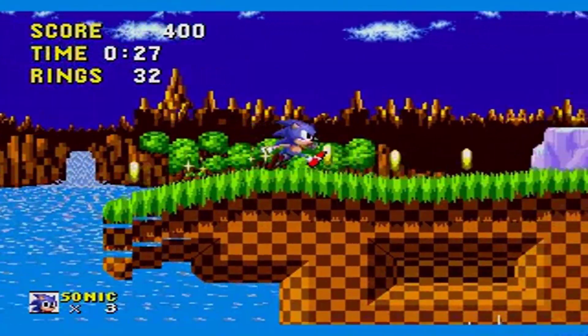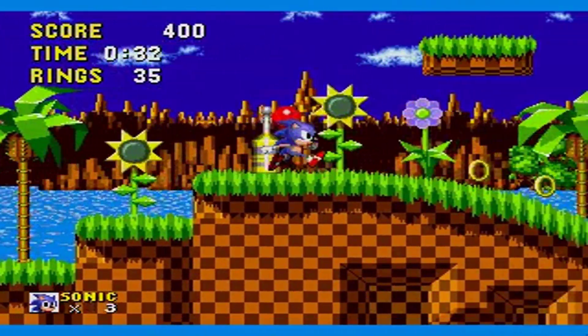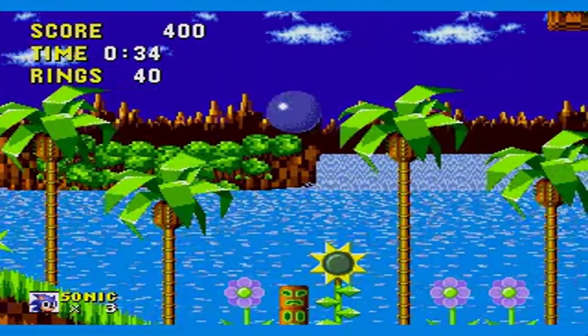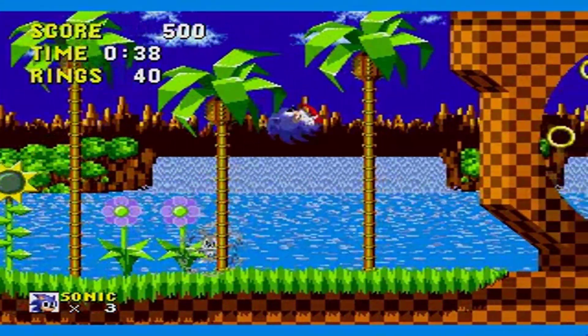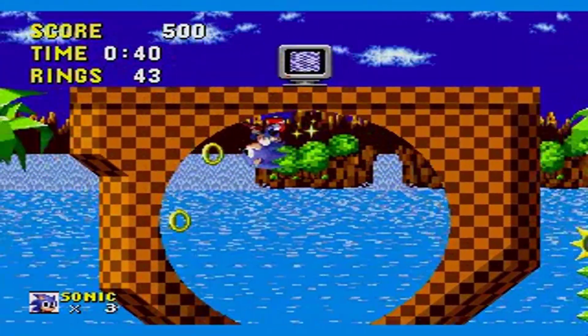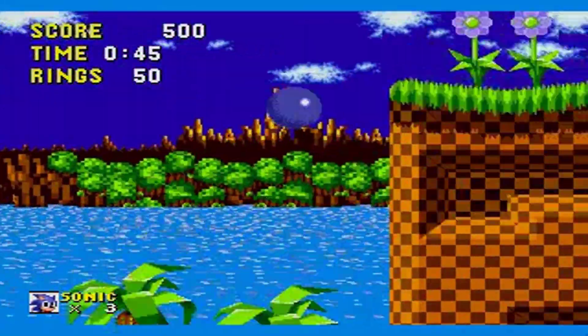In Sonic the Hedgehog, Sonic was introduced to players all over the world. Sonic is a fast-paced blue hedgehog that can run at supersonic speeds. While he is running, he can somersault, cause damage to certain structures, and even defeat enemies. As Sonic runs, he goes through loops and even uses springs to jump higher.